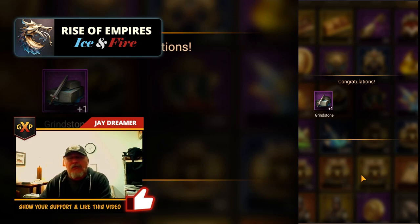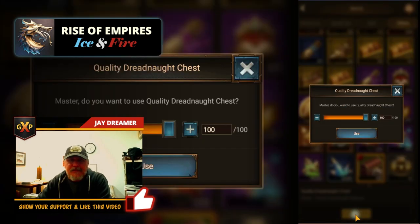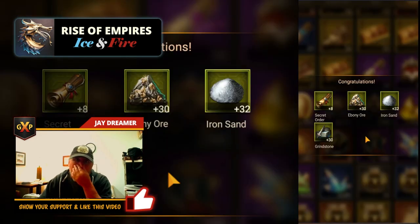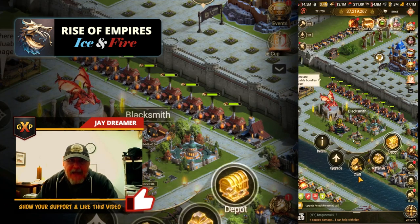Opening a single chest gave me one purple grindstone. Then I opened 100 chests to see what I could do. It gave me eight secret order scrolls, 30 ebony ores, 32 iron sands, and 30 grindstones.